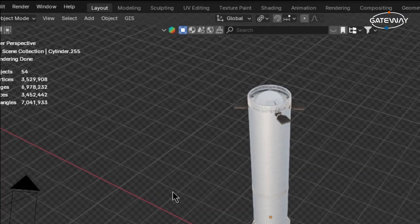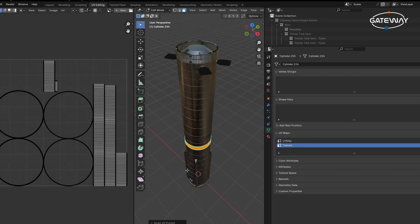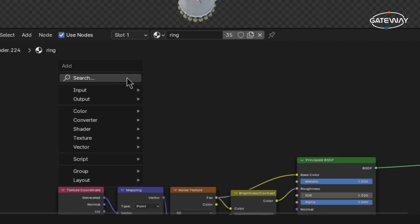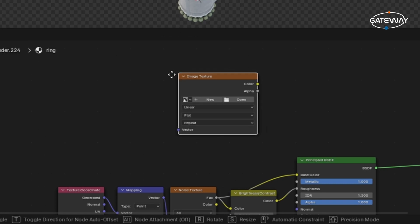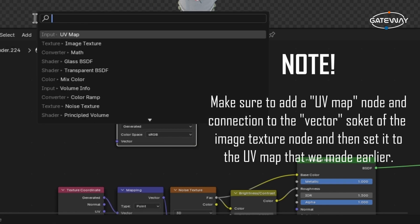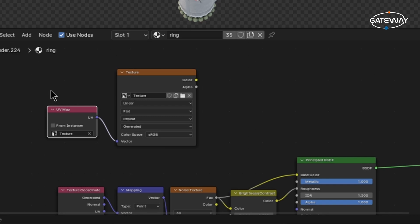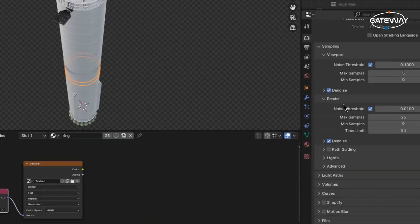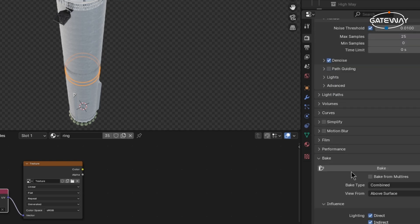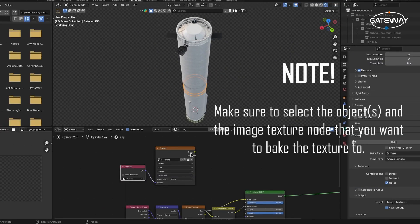After that, we go to the shading workspace and add an image texture, then press New. For example, I'm going to leave the resolution at 1K, but if you want to make it a 2K texture, just Google the resolution and set it there. After that, we will bake our texture. For this, make sure you're using Cycles, as this will not work if you're using EEVEE. Since we only want to bake the color map, select Diffuse. After we bake our textures, we can save them for later use in our final model.